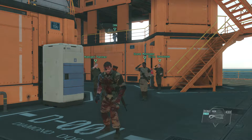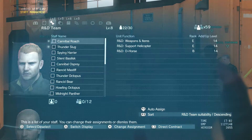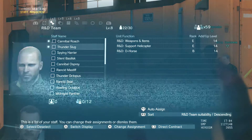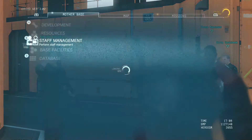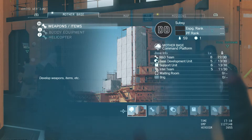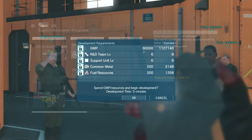Welcome back to Metal Gear Solid 5: The Phantom Pain. A couple things I wanted to show you. I went into staff management and, like everything else in this game, it's a little overwhelming. I didn't really feel like going through all these dudes to figure out where they're best at. So I hit R3 - waiting room staff - and it automatically reassigned everybody to where they're best at. It ranked my R&D level down, but it ranked everything else up. So I lost the ability to get that mobility upgrade we saw last time, but I unlocked the ability to get a faster deployment, which seems like a pretty damn good deal.